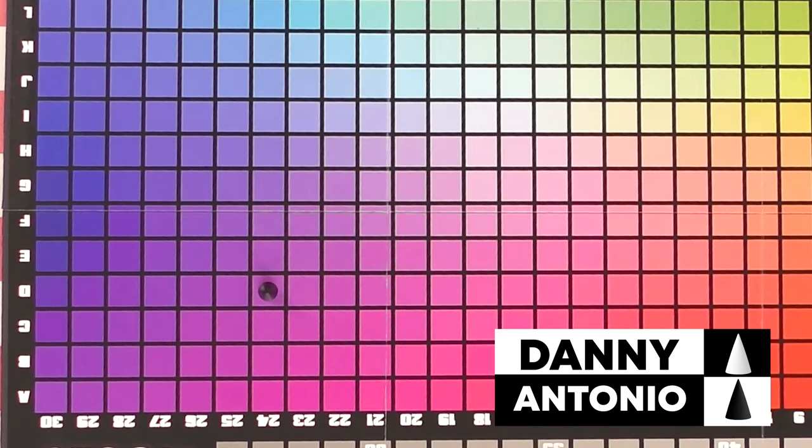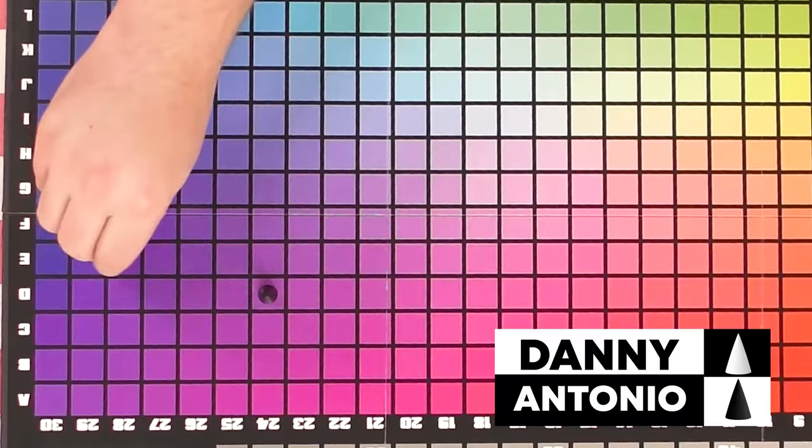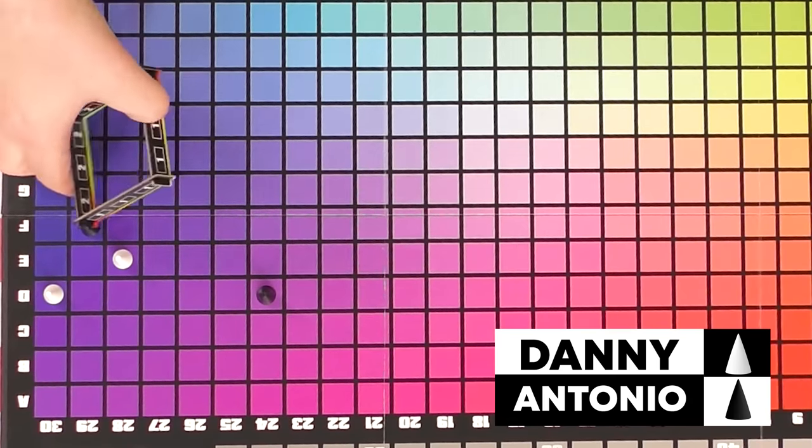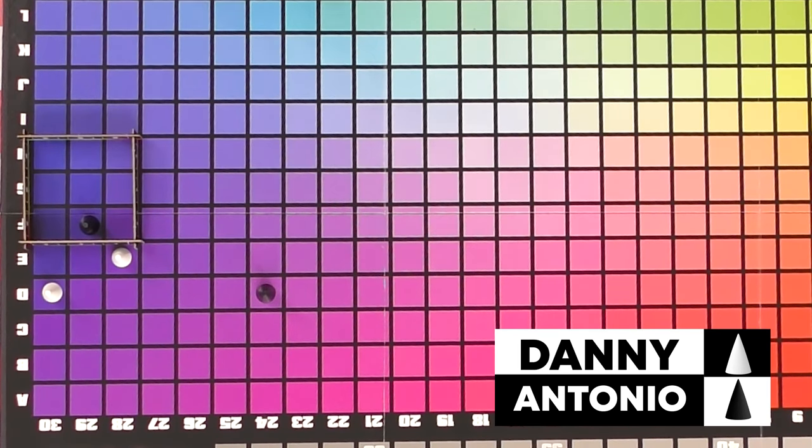Everybody always yells at us for pouring what probably wouldn't be the traditional shot size — task shots. But that's how we're able to play games like this and have videos more than four minutes long. For the first clue, we'll say 'Concord.' I know exactly what he means. The clue that we will go with is 'Hulk pants.' The color code is G29. Hell yeah! So this is two for me, one point for Danny — cancels to one. Danny takes one, and I take one.